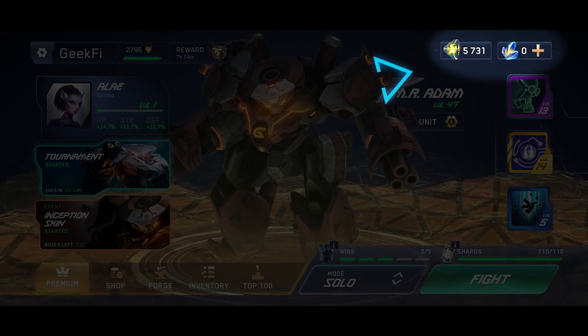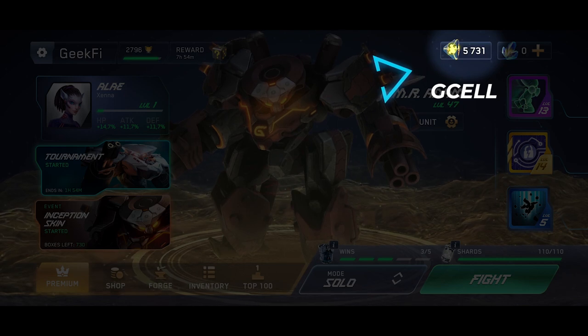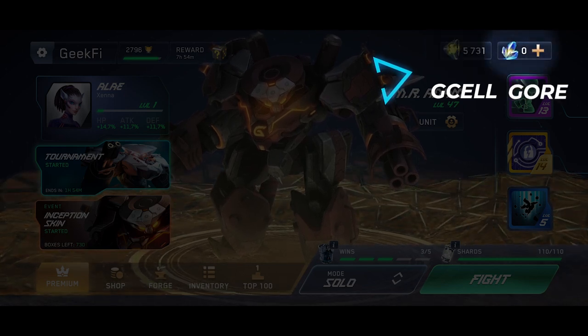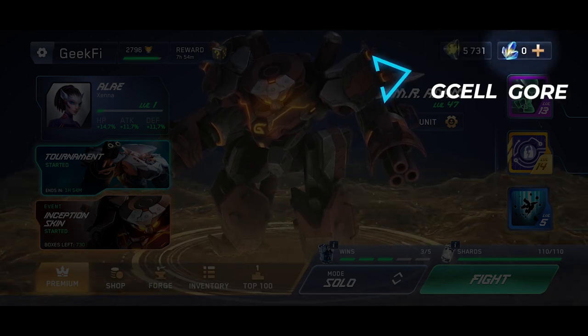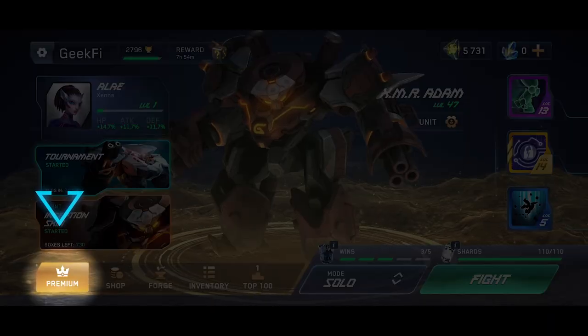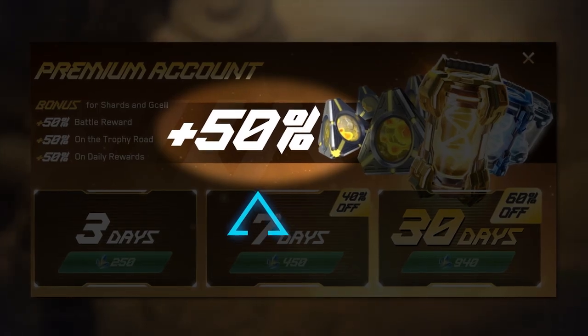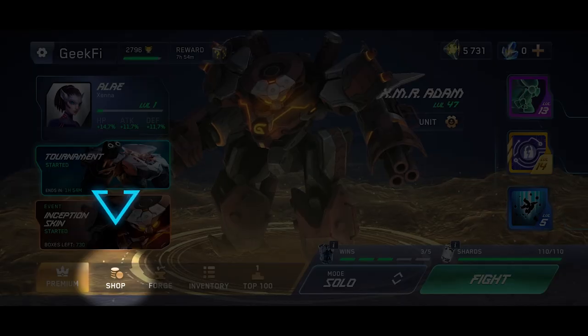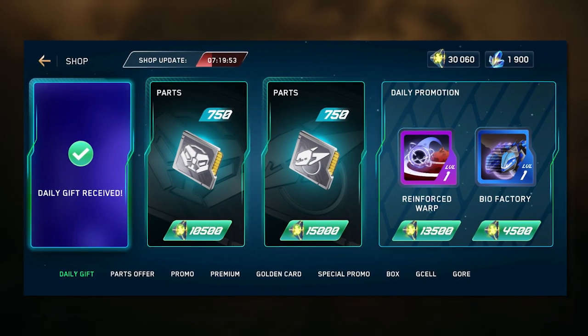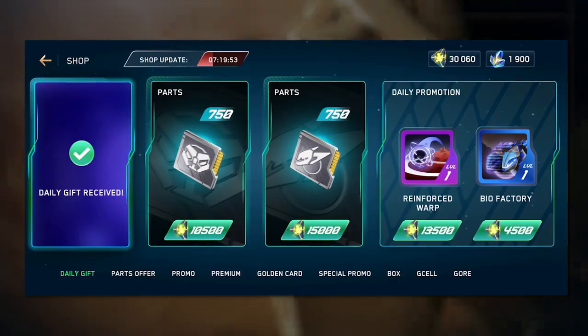For Xenai, there are two main assets. G-Cell, an in-game soft currency that you can win as rewards. And G-Or, a hard currency that can be purchased via the personal account on the website. Let's also take a look at the bottom panel. Premium is a menu for buying a premium account that allows you to receive 50% more rewards. In the Shop, you can buy rare ability cards, loot boxes, G-Cell, G-Or, and also pick up a daily free gift.